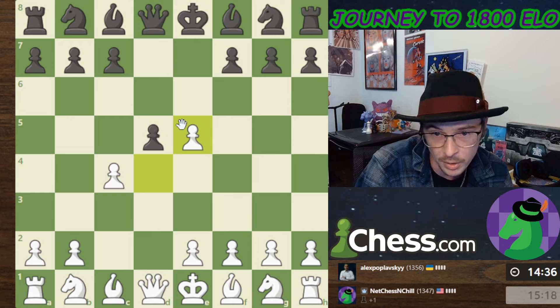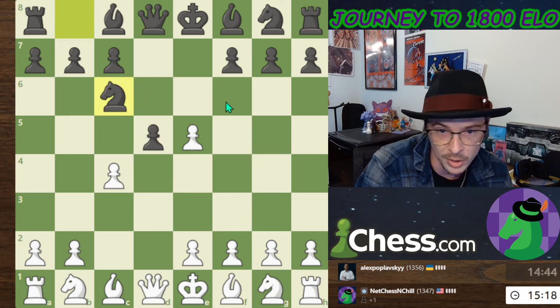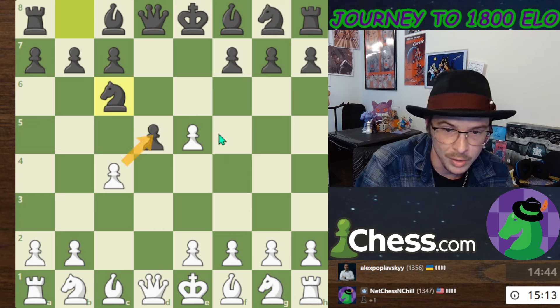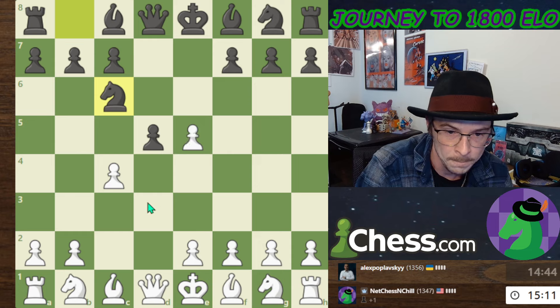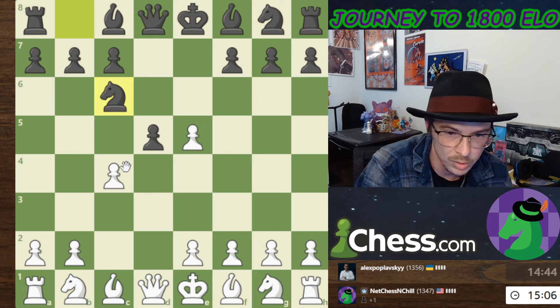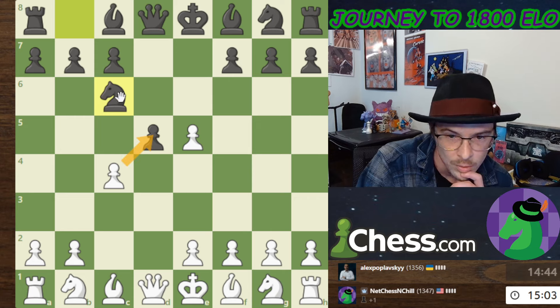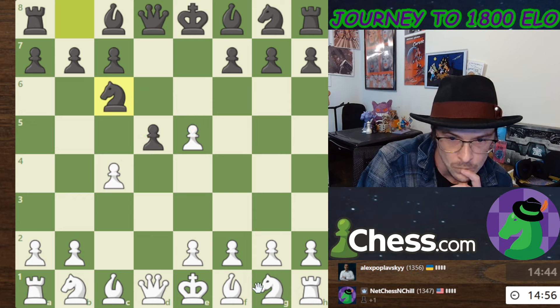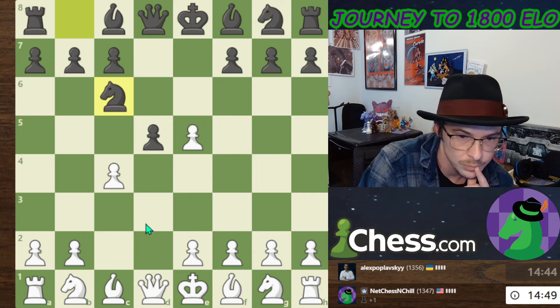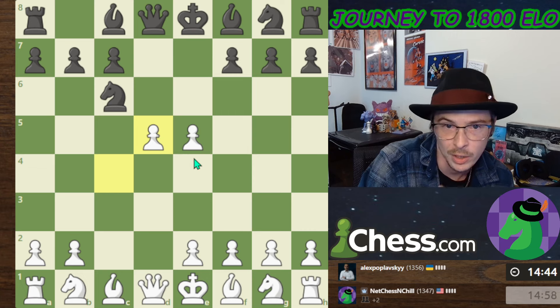I'm threatening to take this pawn and he can't develop the knight exactly where he wants to. If I take here, he's going to take here. If I develop my knight, he can take that. I'm going to take the center.